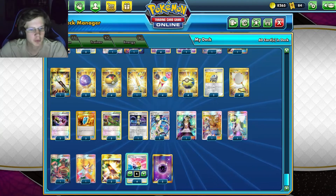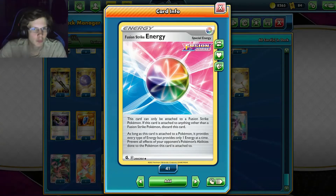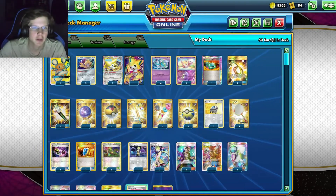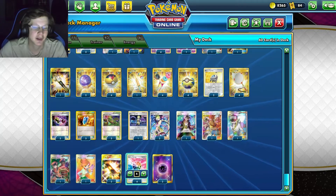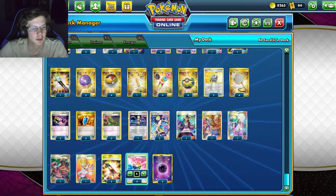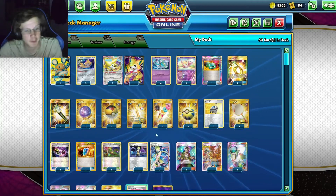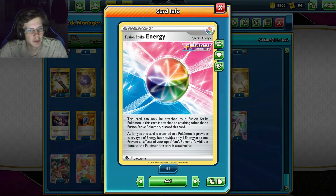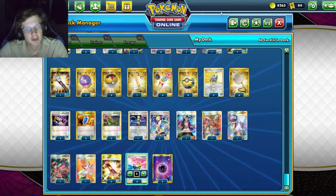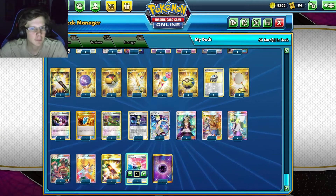For Energy, we got two basic Psychics, and then Fusion Strike Energy. It's not great if this is prized — you could put a Timid Map in this deck, I probably should have done that. There are some games where I didn't have this energy and it kind of screwed me up. Also, this can only be attached to Fusion Strike Pokemon, which in this deck is only Meloetta. It prevents all effects of your opponent's Pokemon abilities done to this Pokemon — so stuff like Inteleon, Zigzagoon, all that stuff.